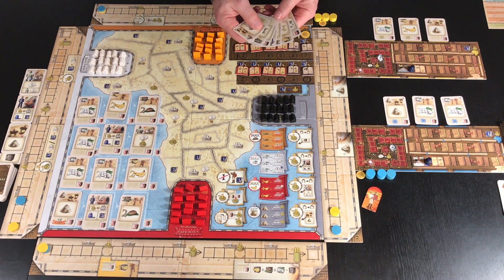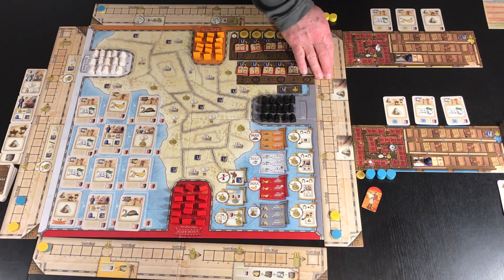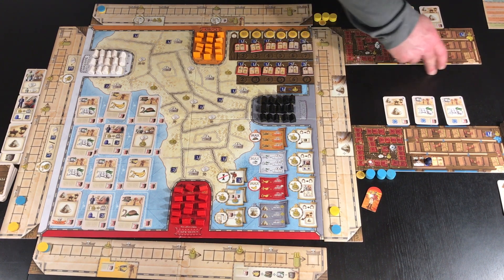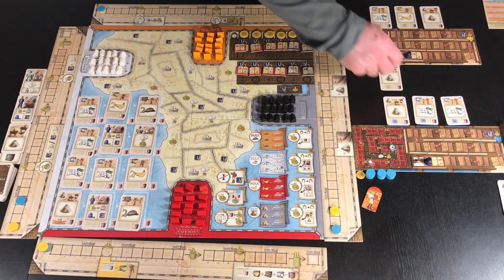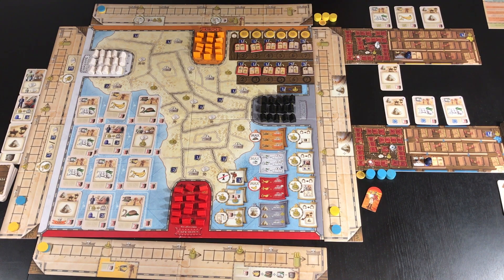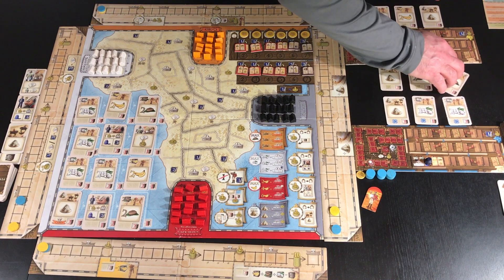We can then choose our actions from our starting deck, placing them face up below our player board. The position of our actions is important, depending on which deck we would like to keep for the next round. We'll go for an explorer action as well as 2 investments for the coffee company. I am only allowed 3 actions, because the additional slots on my player board are still locked.